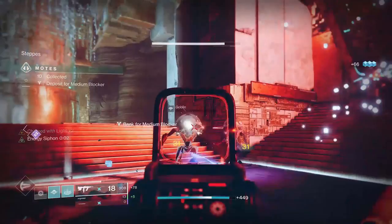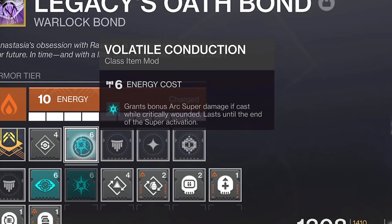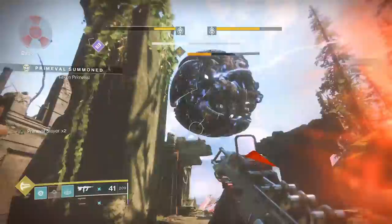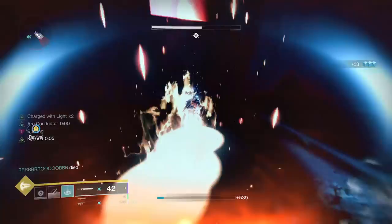The Overload SMG or Sword Artifact mod is great for Overload Champions, and you can even use the Anti-Barrier Sniper mod with a Kinetic Sniper Rifle to round out the build. The must-have mod for Season of the Chosen is Volatile Conduction, as this will allow you to boost your super damage by 30% if you cast it when you're critically wounded. I'd definitely rate this one over a Geomags build any day, because even though Geomags can make your super last longer, the insane recharge rate here will allow for over double the amount of supers you'd get with Geomags anyway, especially in PvE.